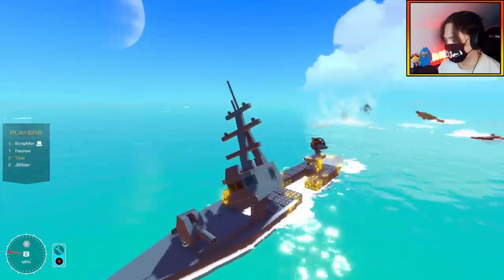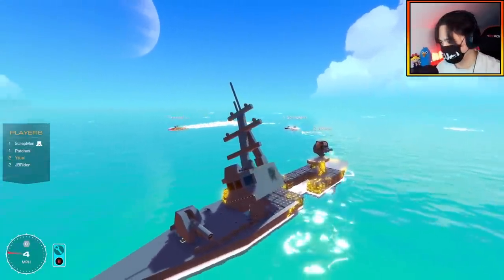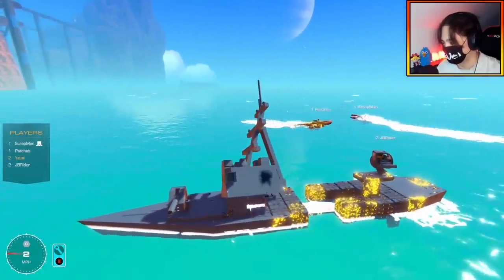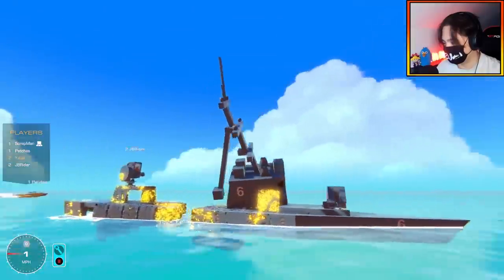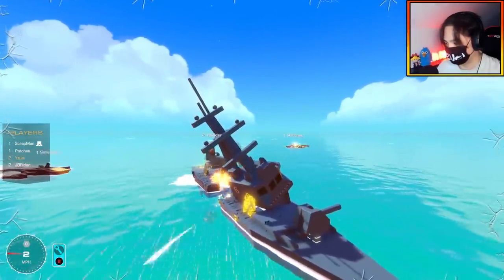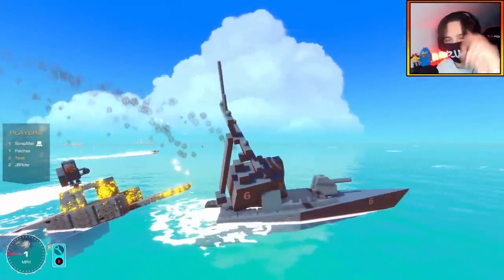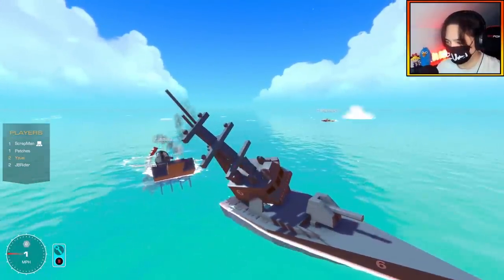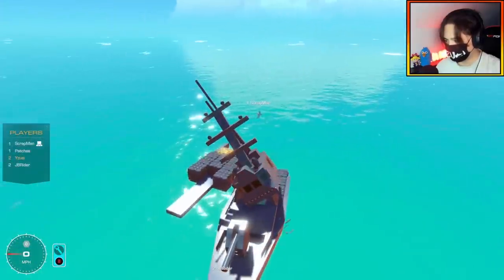The bridge gets hit and detaches — Scrapman loses control of the battleship. Round 1 ends at two minutes and two seconds. Scrapman notes they were aiming above the hull rather than at it, possibly because the structure above the waterline absorbed shots. They wonder if this will affect the other battleship differently.